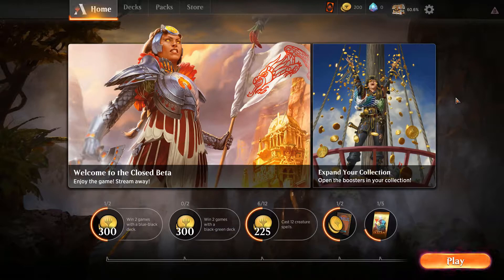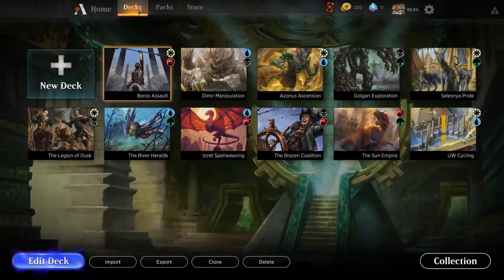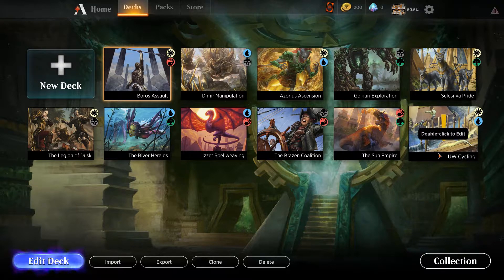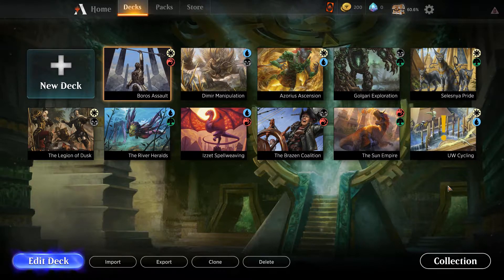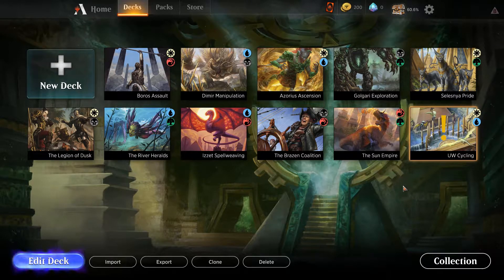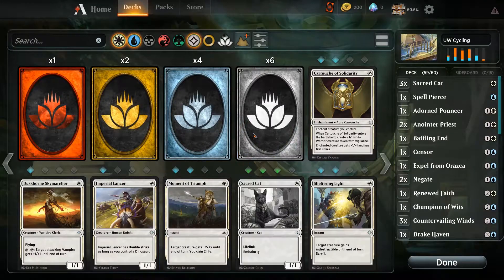Hey everybody, welcome back to the Magic Arena stress test beta. In the last episode we opened a bunch of packs and left off saying I was gonna make my own deck - something not provided by Wizards - to get a feel for the deck editor and try something new. Here's what I've got: blue-white cycling, because of Drake Haven. There are a bunch of common and uncommon cycling cards included, so I went for a cycling deck. This big exclamation point shows the deck is not complete - I've got one more card to add before we can play.